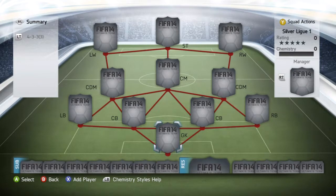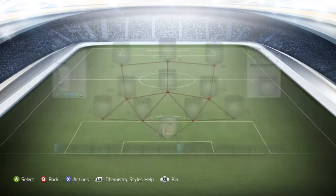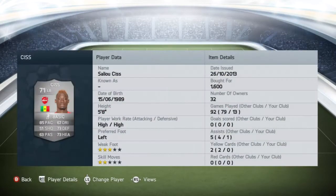First of all, in goal we picked up Laurent Poinair from Montpellier for 850 coins — dirt cheap. Standout stats being his 81 diving and his 78 reflexes, but he does also have 73 handling and 73 positioning. The only thing that lets him down a little bit is the fact that he's six foot, but apart from that, really good keeper.